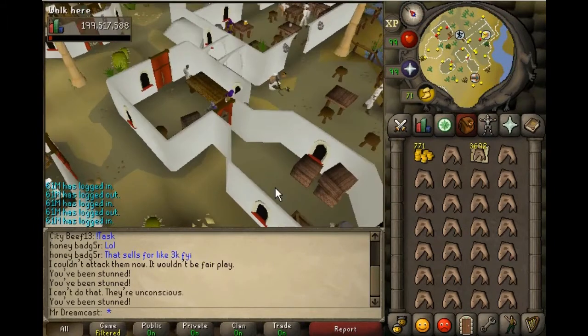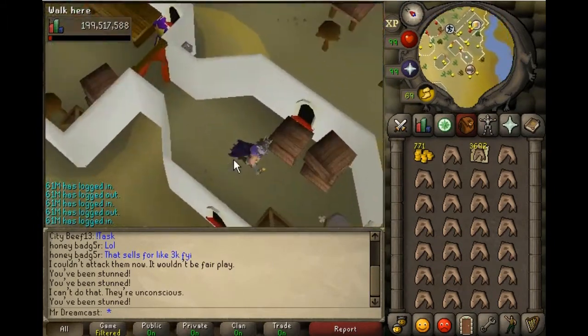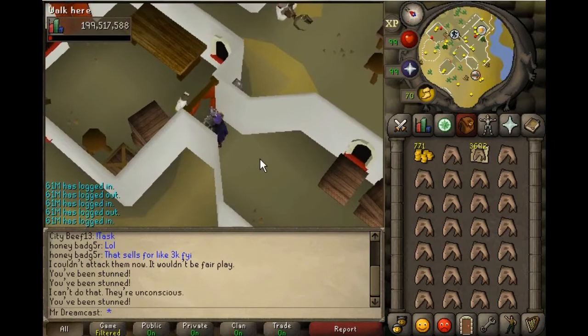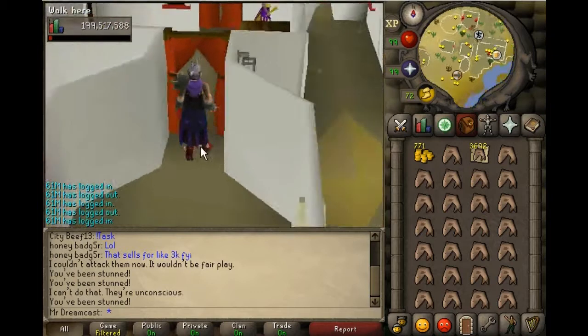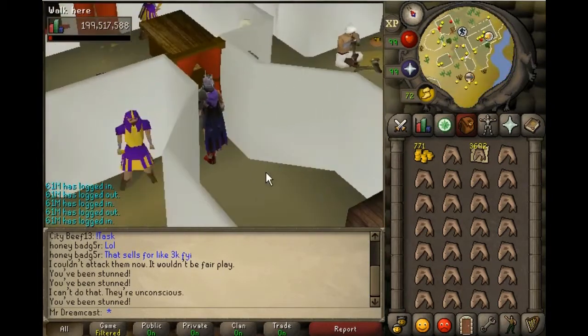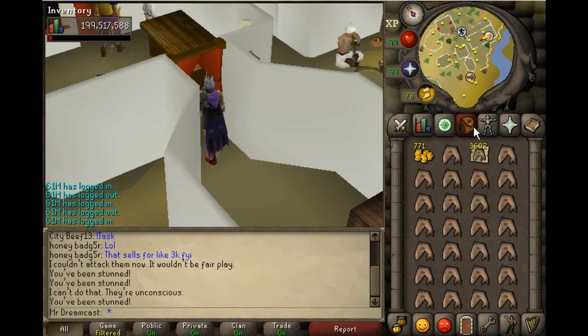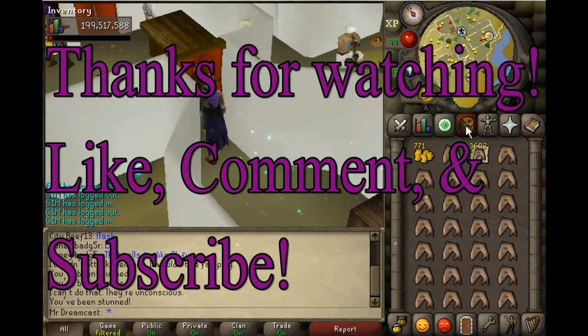Most people don't know you can take this one thug over here — he's usually the farthest northeast. Lure him up here, make sure he can't walk past this point, then knock him out right here. You can do it forever until you're automatically logged out. This also makes you a little bit of money. Appreciate you guys for watching — I'm kind of new, so thank you for watching, liking, subscribing, and commenting.